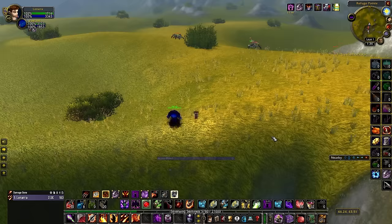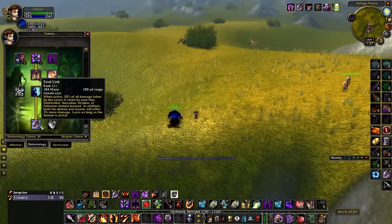The best advice I can give anyone playing Demonology: if you are in a group with people who aren't familiar with that fact, tell them right out of the gate. Say, 'Hey, I'm playing Demonology. I am running Soul Link. My pet will be taking 30% of my damage. Healer, you will need to heal my pet.' This may seem like a problem — are you really taking 30% less damage if the healer still has to heal it back up? But in practice, there are a lot of abilities that will heal multiple targets including your pet.